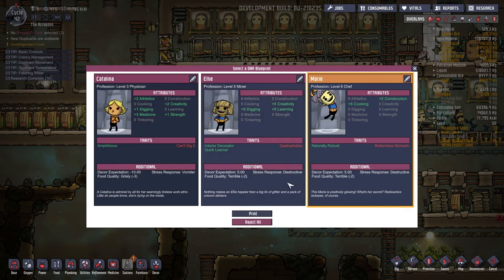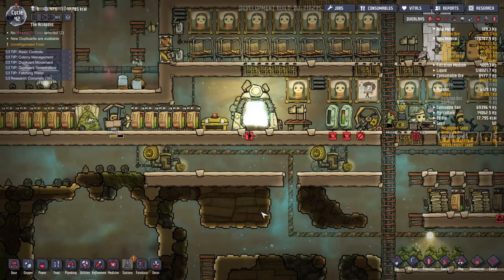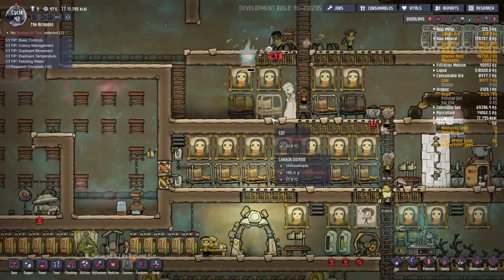Gastrophobia — so she's not going to do cooking. Let's go for Ellie. I think she looks pretty good — she's a miner. Welcome aboard, we have new beds for you.